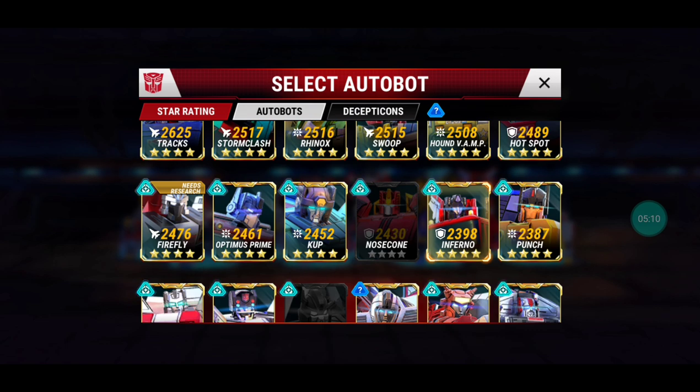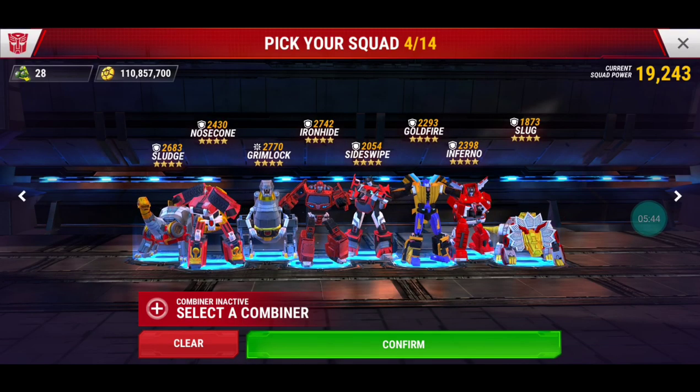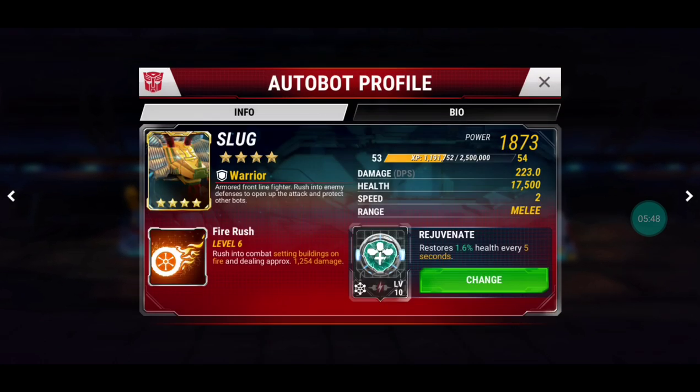Goldfire is another good bot that does a lot of damage to walls and buildings. Unlike Grimlock — they're similar in many ways — Goldfire deals more damage to everything in general, and the fire spreads from building to building. However, with a great ability like that, he doesn't have a lot of health. Slag is an older bot with the Fire Rush ability and has more health than Goldfire. As a warrior class bot he deals damage to wall pieces as he runs through.